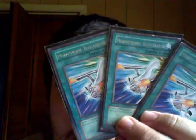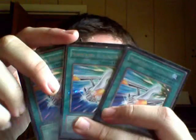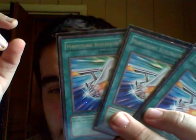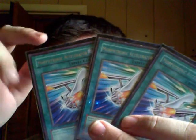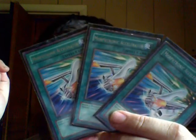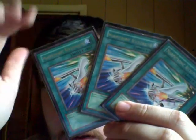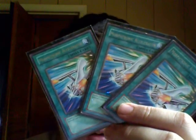Morphtronic Accelerator — this is a broken spell card for Morphtronics. You destroy one card on your opponent's side of the field, return a Morphtronic to your deck, shuffle your deck, and draw another card. When I've not had Morphtronic Sling, this always ended up giving me another one. It might be my luck of the draw with the deck, but I do know this card has saved my butt in more than one way in a duel.